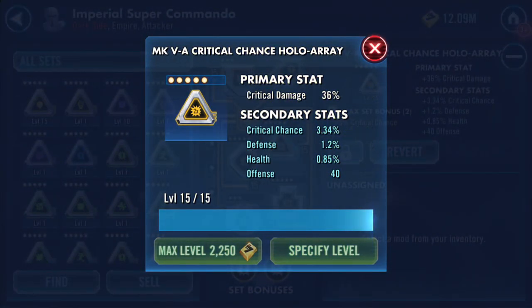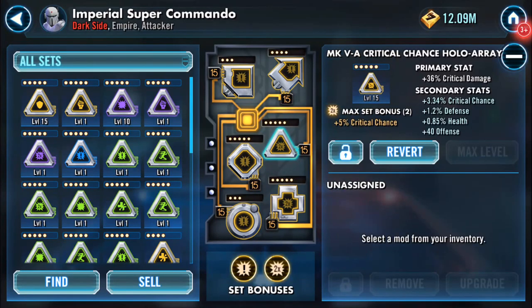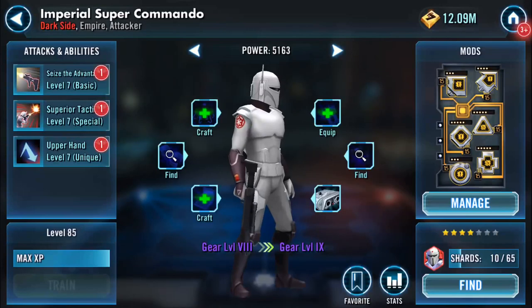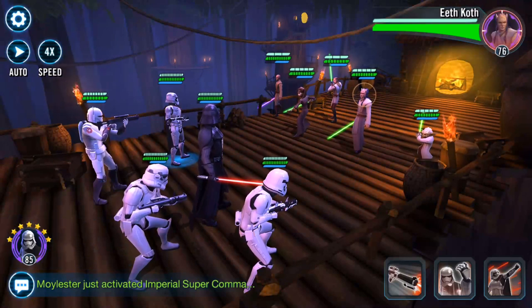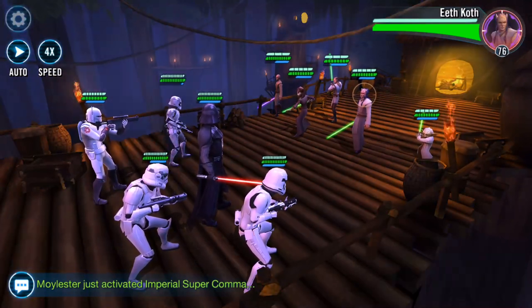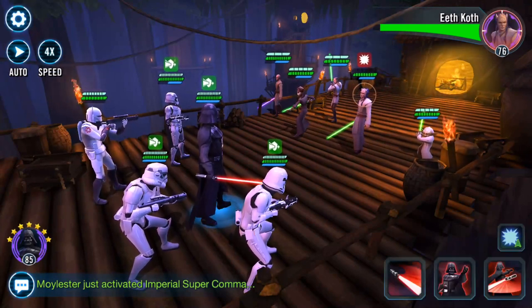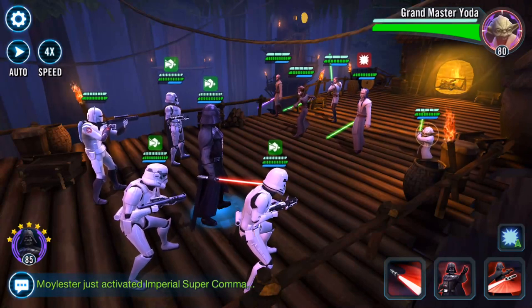Got some offense on there - that's more in prep for somebody else. So there's his stats: 154 speed, 216 crit damage, fairly high potency, mid-range almost - 41% tenacity. We'll find out what he's like. He's got a few bits that will help and we're battling against Jedi.